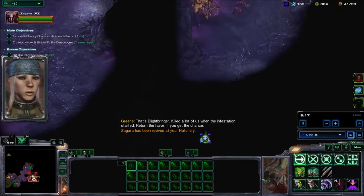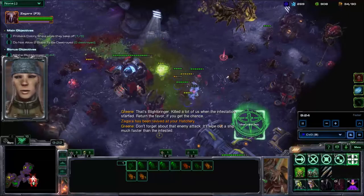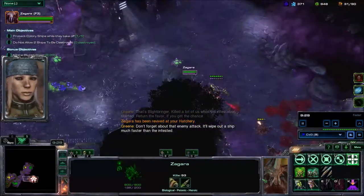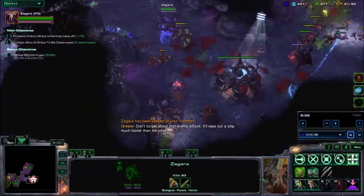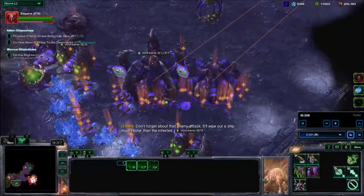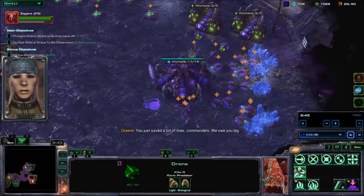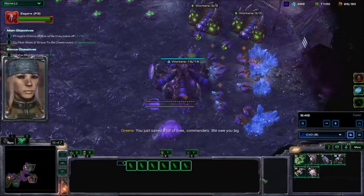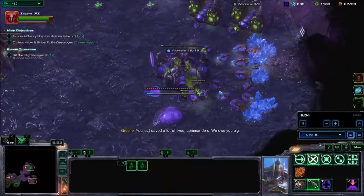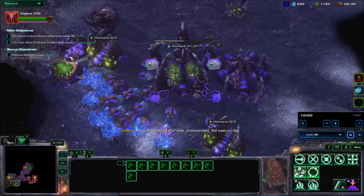We actually need to defend — don't forget about that enemy attack. It'll wipe out a ship much faster than expected. We got those roaches. Zagara is once again caught the plague — that is fine, she will respawn. And even before that, it will take a bit of time before she runs out of health. Infested drop is now available.